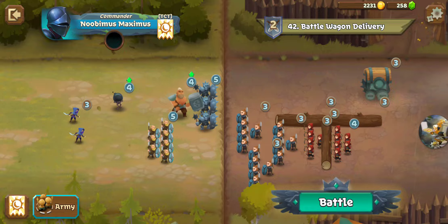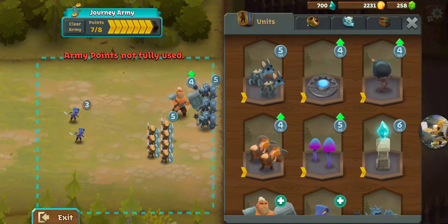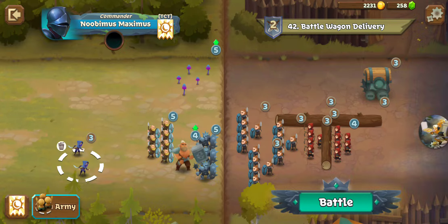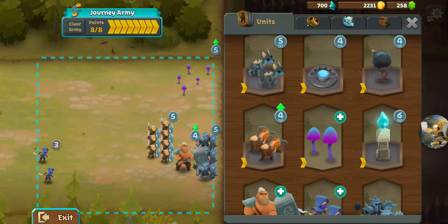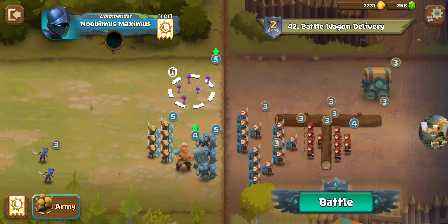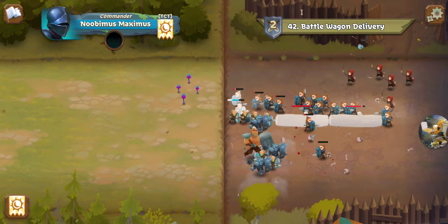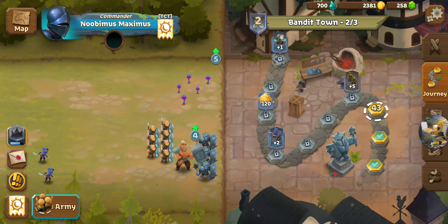We've got a Battle Wagon — this is where our Mind Shrooms really shine. We're going to take the Bomb Bot out and put our Mind Shrooms in. We're going to move Thorn Guards down and get the Brute behind them. We'll put the Assassins in the far back. We'll move the Shrooms down just a bit to make sure we catch that Wagon. We push the Shield Bearers back, claim the Wagon — all those troops belong to me now. We got the Rear Archers with the Assassins. That's the power of Mind Shrooms, especially when you know where your opponent's going to be.